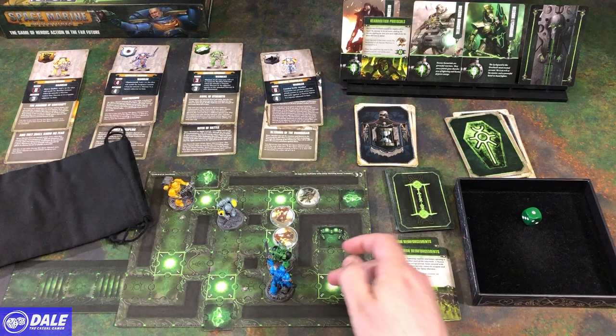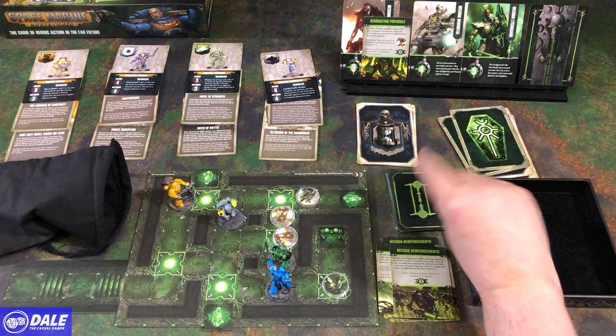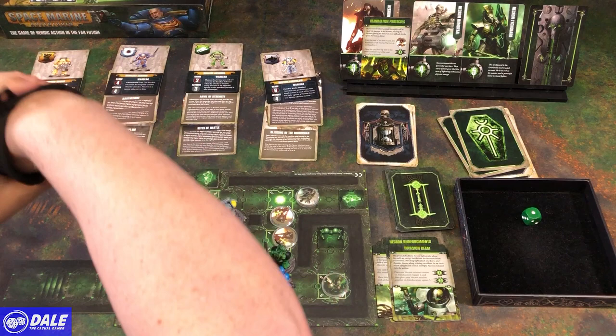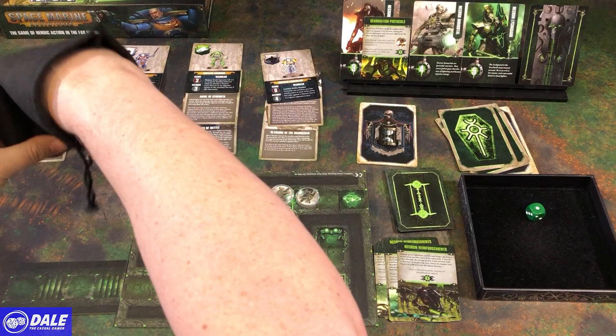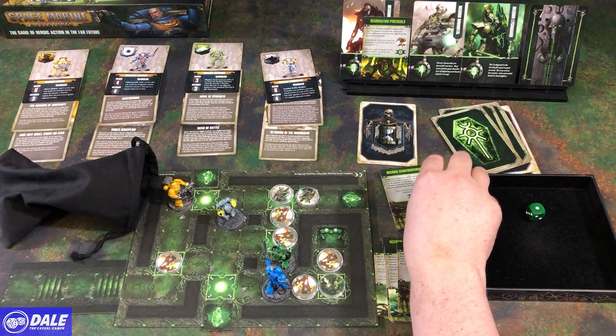So they're area 6, right down here. Hey, Lichguard's back! And now areas 1 and 5 — so 1 is there, 5 is up here. A regular warrior and an immortal. Necrons again — area 6, which is here. Spawn there first, then down there. Area 4.